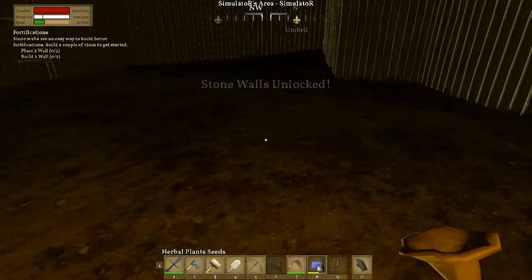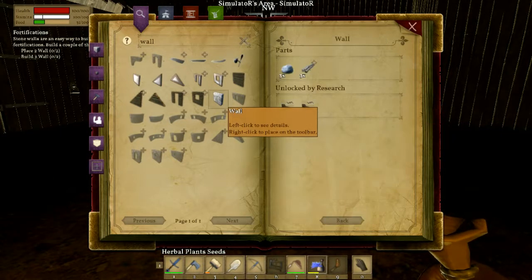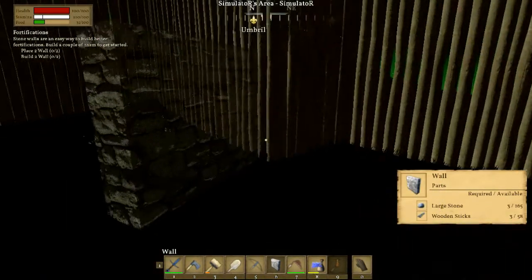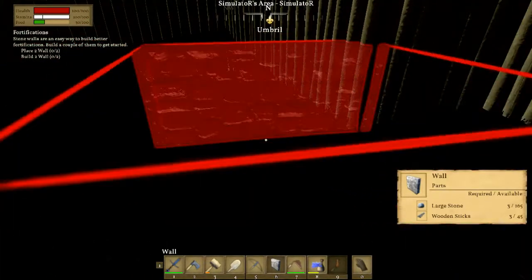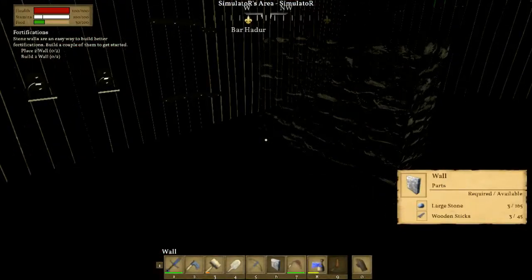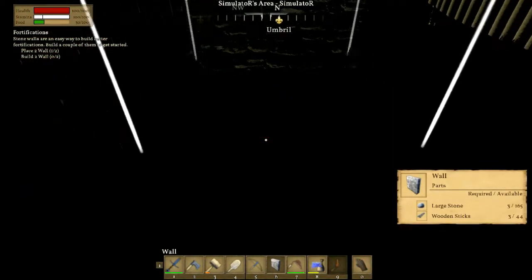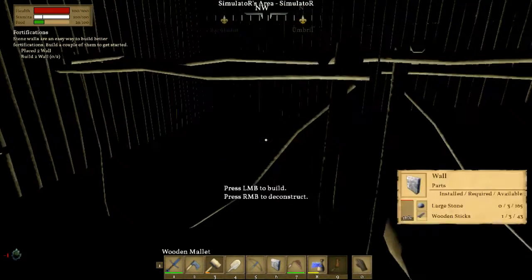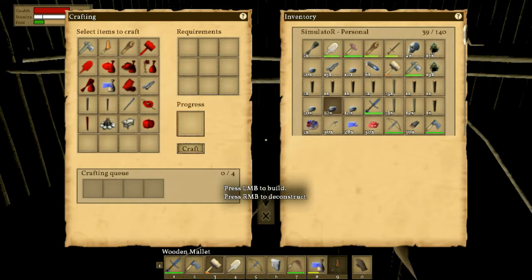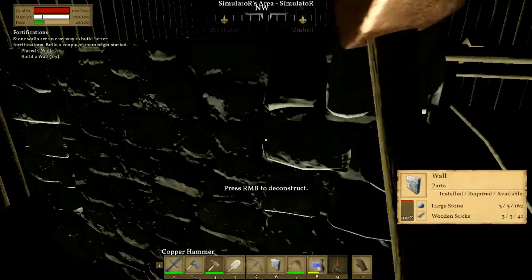Place two walls and build two walls - let's have a look. Walls need sticks and stones. We're just going to place them in this general direction. I'll place them kind of loosely because they'll be taken back down. Still waiting on this hammer - the hammer is not strong enough to work on a wall; need to build a higher quality hammer. Actually, I have a higher quality hammer. There we go.